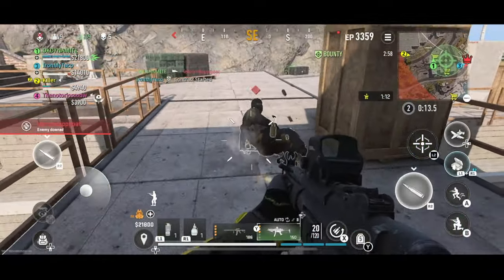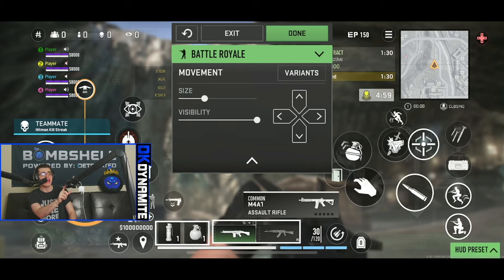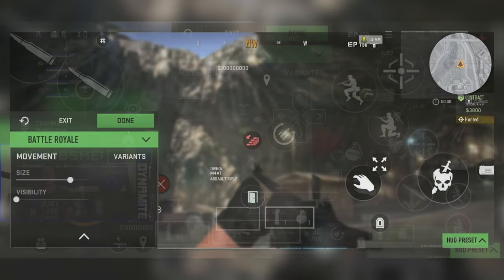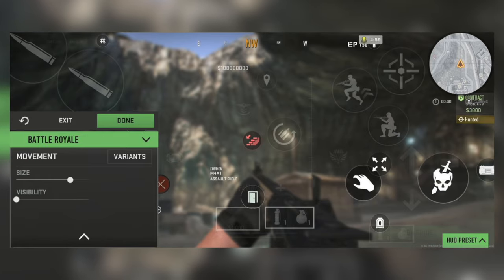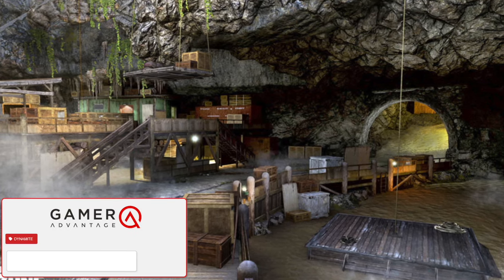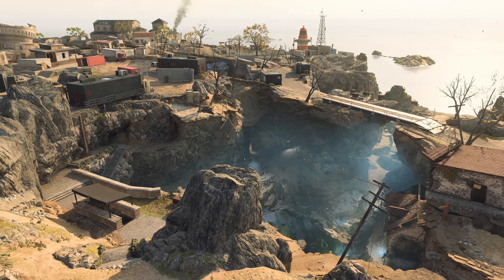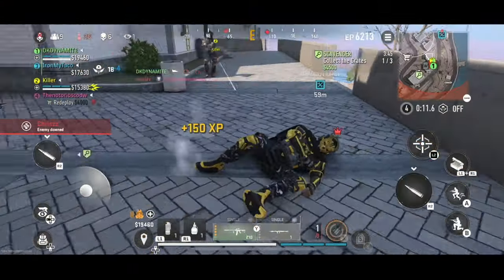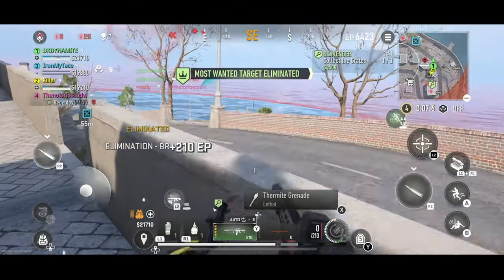Here's something I haven't seen much discussion about in the online community: in Warzone Mobile settings, if you go to the HUD presets, you'll notice the background image actually shows Fortune's Keep. That could be our first ever confirmation that Fortune's Keep is going to be added to mobile at some point in the future. Funny enough, over at COD Next a couple of months ago for MW3, I actually asked the Warzone Mobile team if they could add in the vaulted Warzone maps onto mobile to at least let those maps live on and continue their legacy.